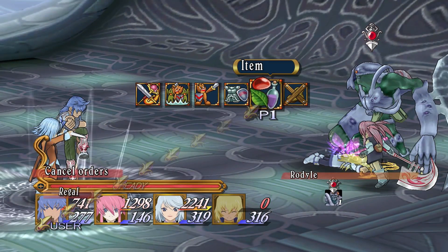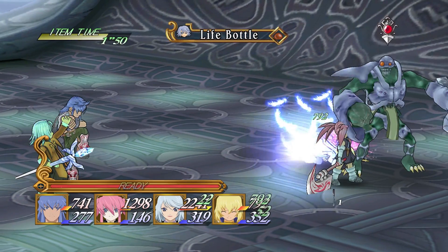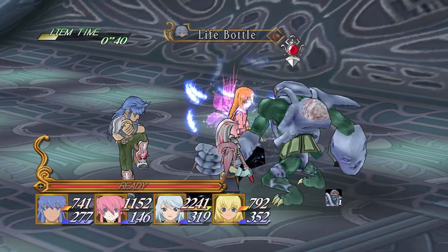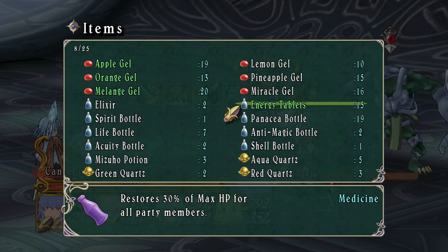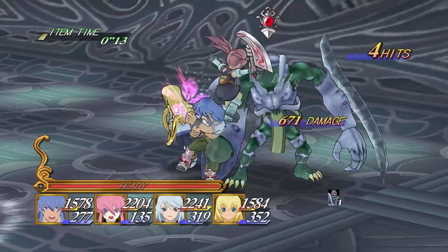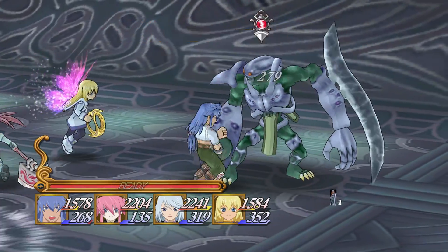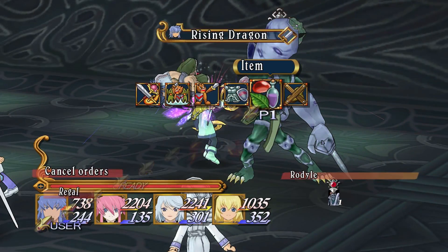I'm gonna back up. Rain, you are probably using Resurrection — I don't want you to do that. One more item just to keep everyone alive. There goes my good grade. Give a bit of HP to everyone. Triple kick, Rising Dragon — except not really.